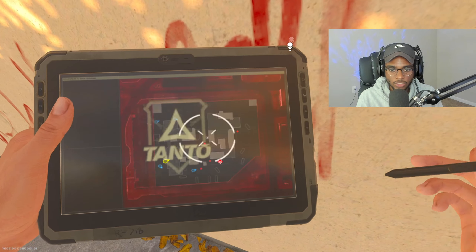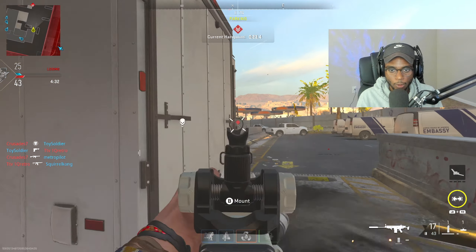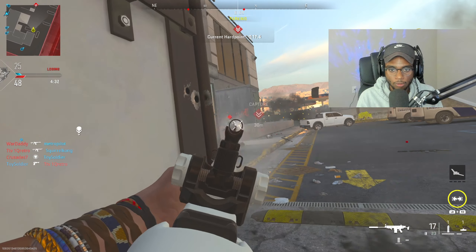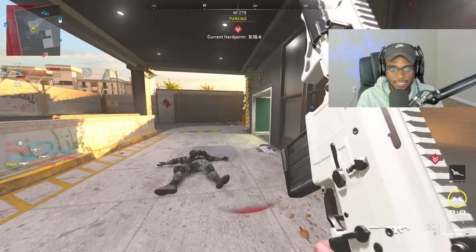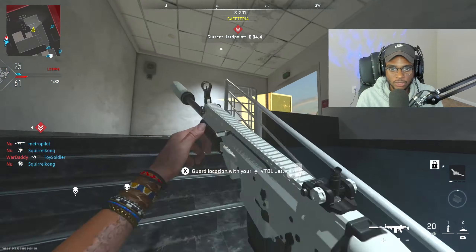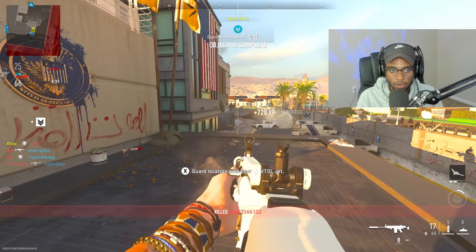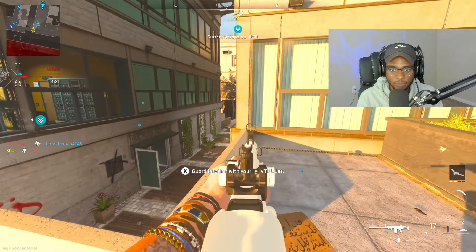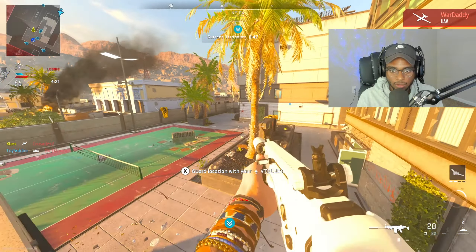Alright, we got a VTOL jet - let's drop this over here at the resupply. Hold on y'all - he's on a mean head glitch. I can't even get him off. Sometimes you just gotta back up when they're on a mean head glitch, you're not getting bullet regged. There we go - two shot. Hit his head right there. It's insane how quick people just drop when you run the TAQ V. Two shots and they're done.